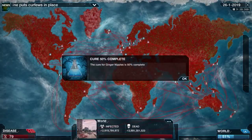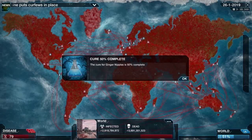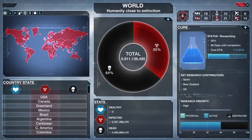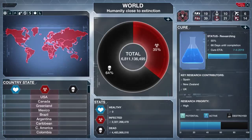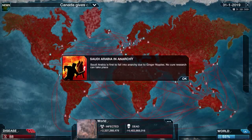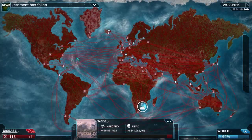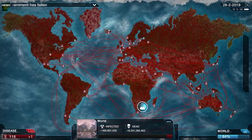We've killed off nearly 4 billion so I'll wait till it gets to 75 percent complete before spending more points. Saudi Arabia is the first to fall into anarchy - no cure research can take place there. This tab shows the key research contributors, so once Spain, New Zealand, and the UK start going down the research progress speed will slow. We're reaching 6 billion deaths, the cure is at 62 percent progress, and I don't think we're going to have to spend any more disease points - everyone's going to die before it reaches 100.